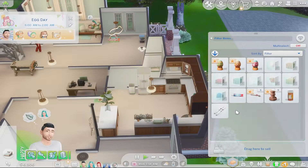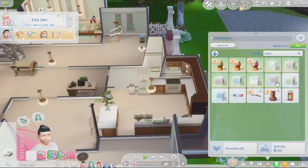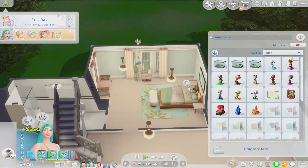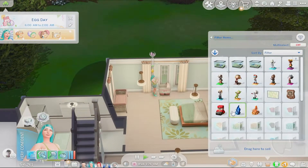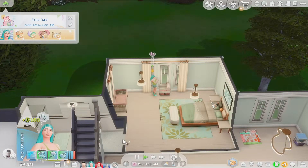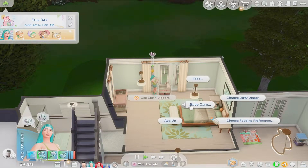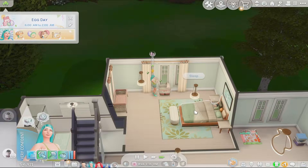We've also got skis I think we could probably sell, and also sell all of these from his inventory - give us some more money. Right, you can do your job and feed the baby. Let's sell that as well, and then also baby care, change dirty diaper, then go back to sleep.